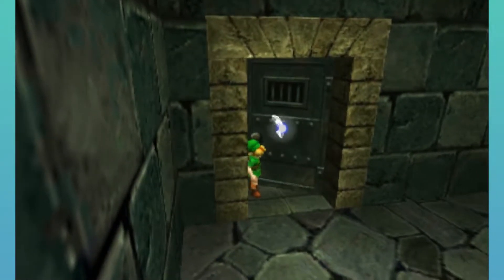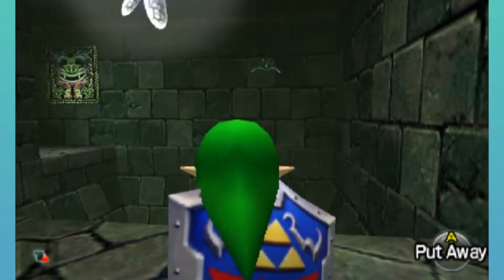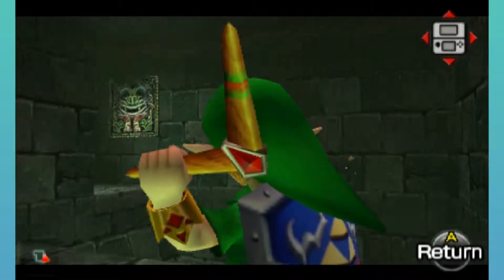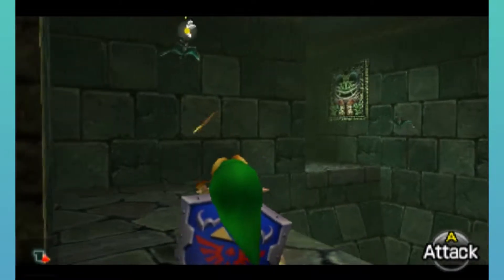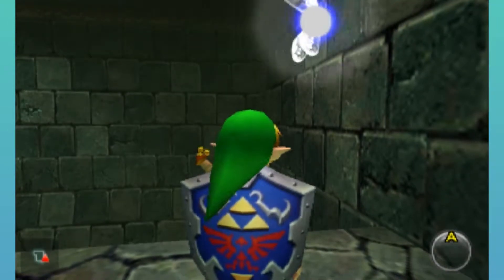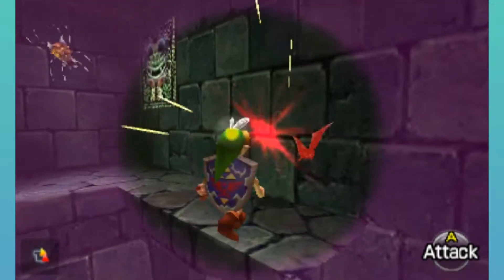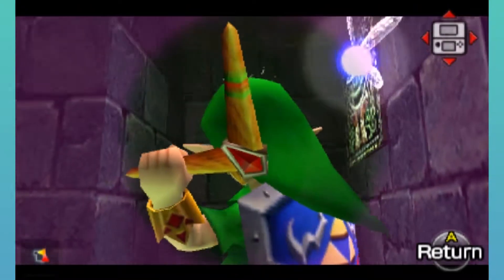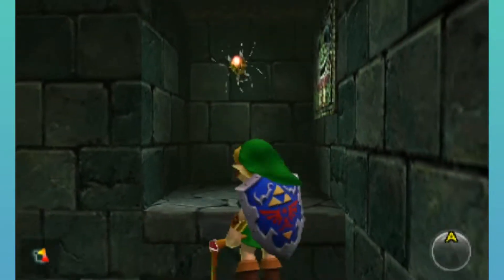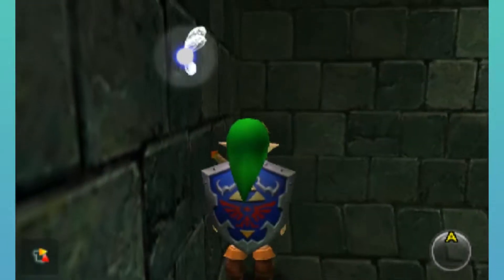In here — is this one of the gold Skulltulas? I think so. If we use the Lens of Truth... there is a gold Skulltula here. Let's turn that off and grab our spoils. That's one gold Skulltula token.